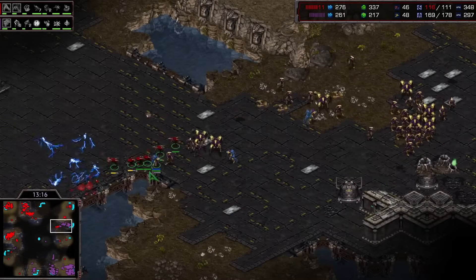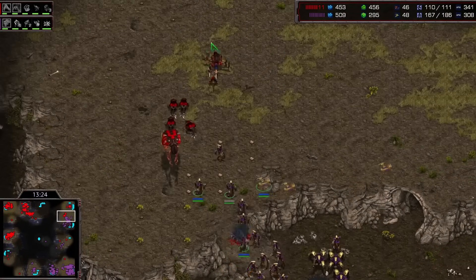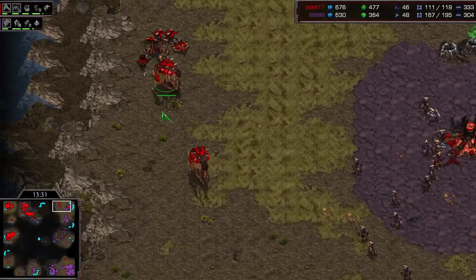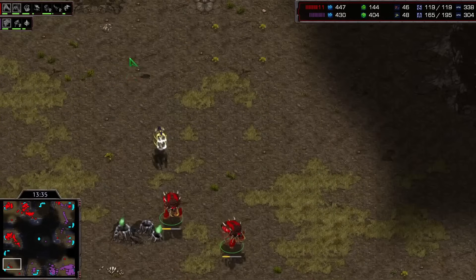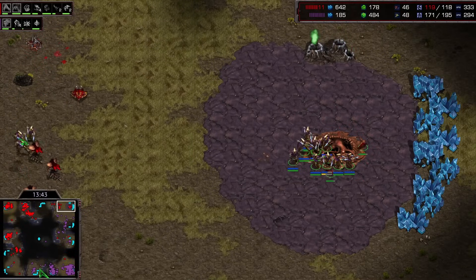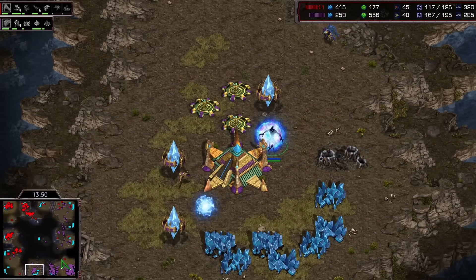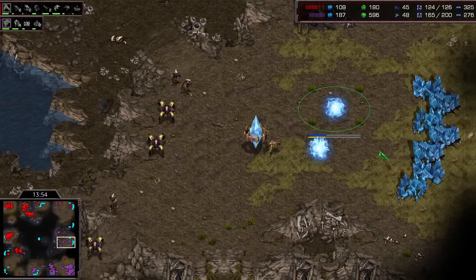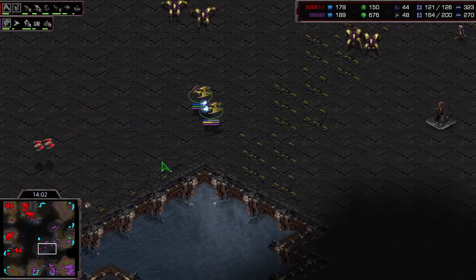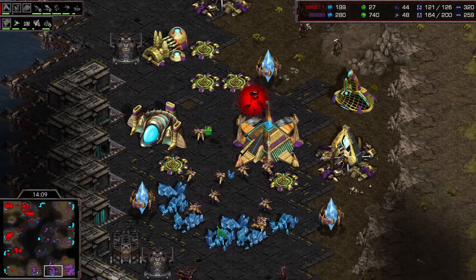He needs to block this ramp. Picking off a Templar — his lings doing a good job. Adrenal is on the way now. Looks like he's misplaced that Hydra and it appears that this base is going to go down with relatively little defense. He might want to expand down to the bottom left now that this has happened. He's sending a drone down here towards the bottom left, taking advantage of the fact that most of Bisou's army is over at the top right. He's going to try and make a move down towards this bottom center. A little bit slow on the probe transfer again — not enough probes being built by Bisou.